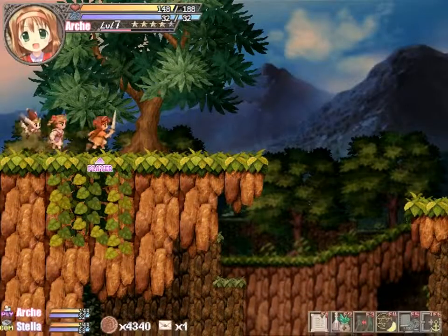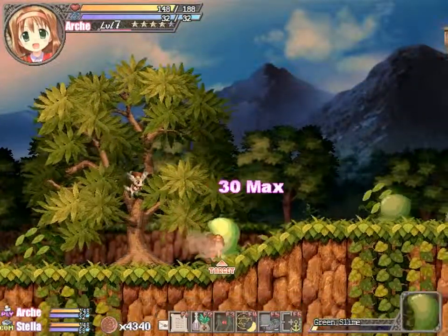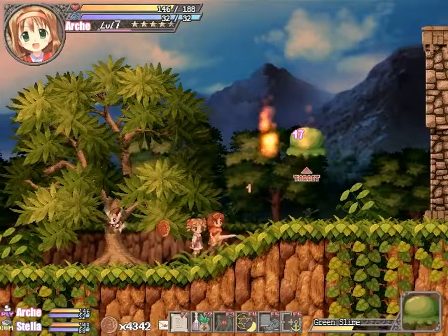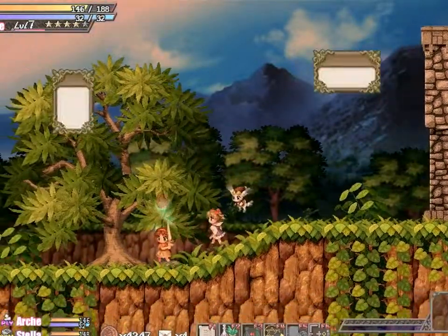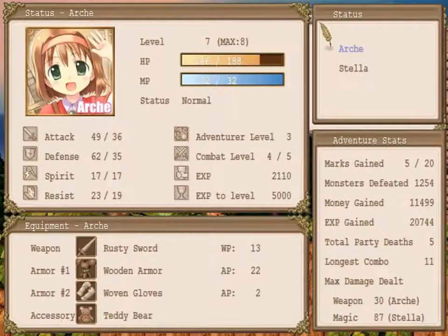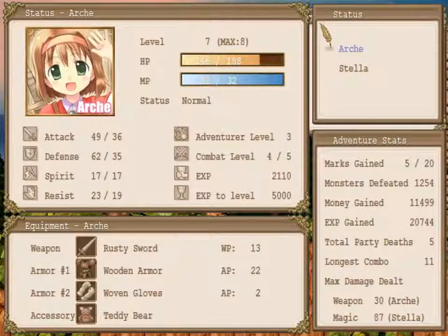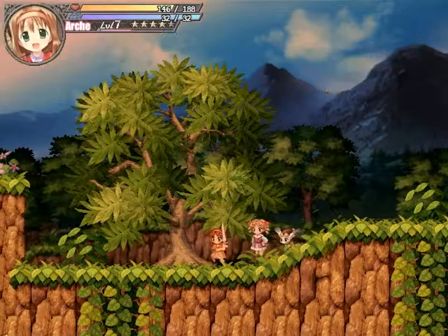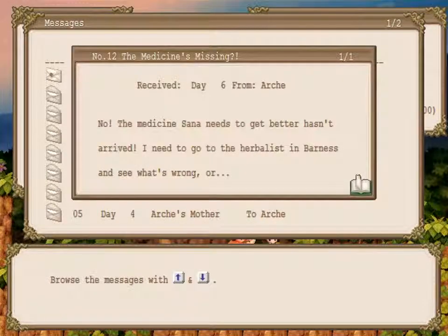Got some honey — that's good. 30 max? What do you mean 30 max? I've gotten way more with Stella. Oh, I have a message I didn't even see. Weapon max damage dealt with weapon is 30 and with magic is 87 — that phoenix thing did a crazy amount of damage. Reading the message: 'The medicine's missing! The medicine Sana needs to get better hasn't arrived. I need to go to the herbalist in Barness and see what's wrong.'